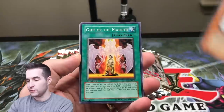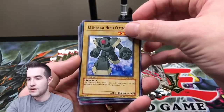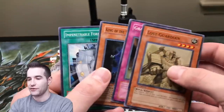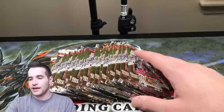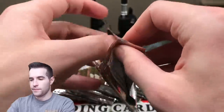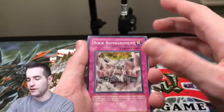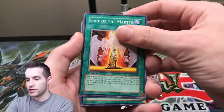I'm going to do my best to hold on to these. Ancient Gear Soldier. Gift of the Martyr. Clayman. Final Ritual of the Ancients. Is it a rare or is it a pull? Hero Signal — man, that would have been a really cool Ultimate. Graveler and King of the Skull Servants. King of the Skull Servants actually has a lot of value in Speed Duel — like four or five dollars. These packs are falling apart. The rares won't stay in their spot. Let's be really careful here, no spoilers. Gift of the Martyr. I spoiled — Hida.